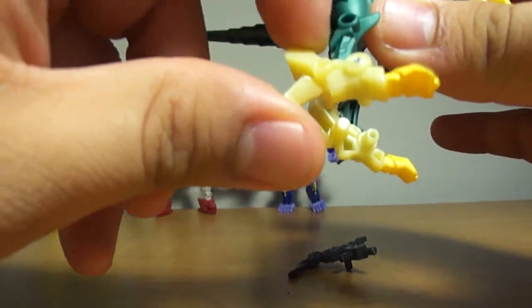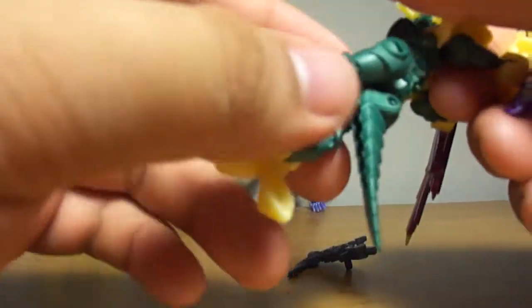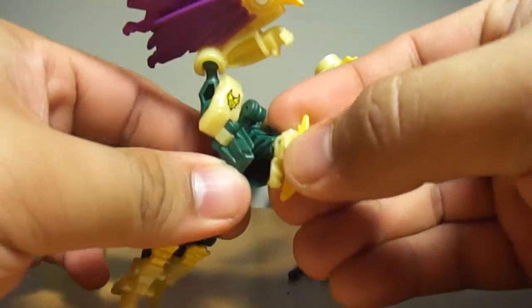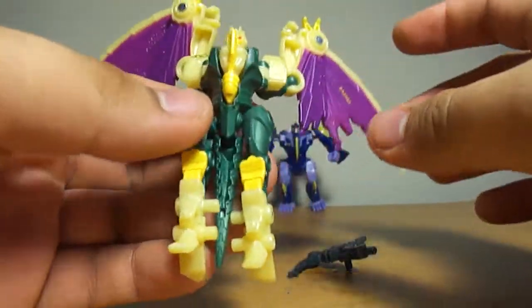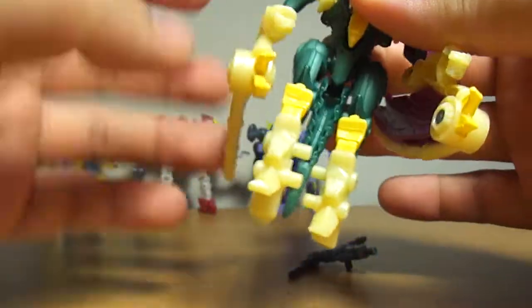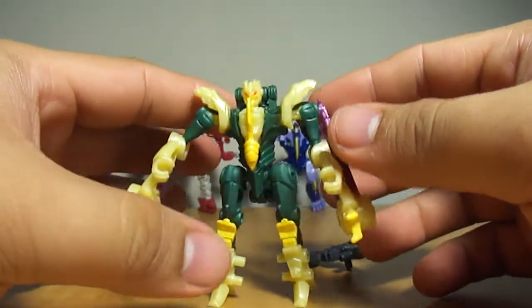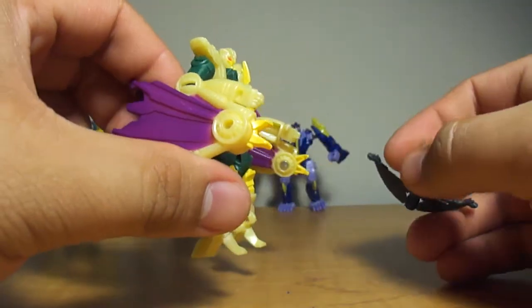We'll go ahead and transform Windraiser — pretty simple guy too. His feet will fold up, then push the head down into his chest kinda like the original G1 toy, flip his head over, pull the shoulder inwards, flip the tail up — and we have Windraiser in robot mode, which looks pretty cool.